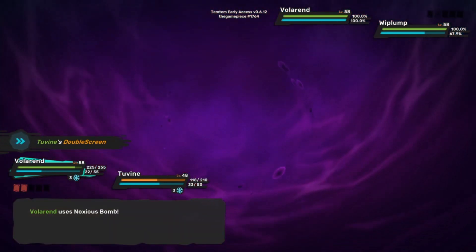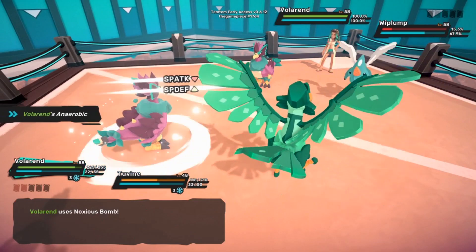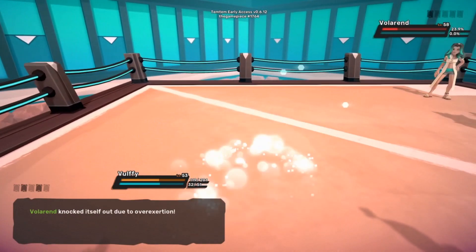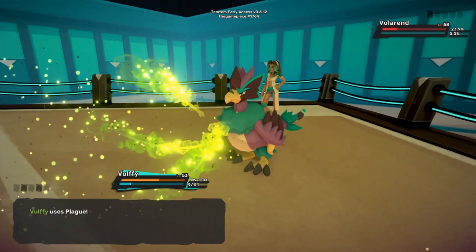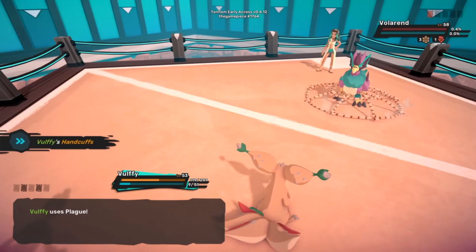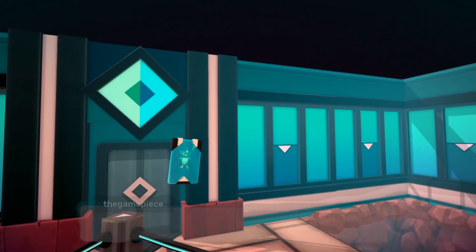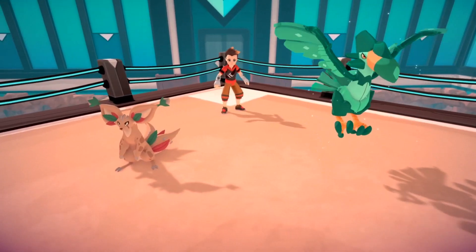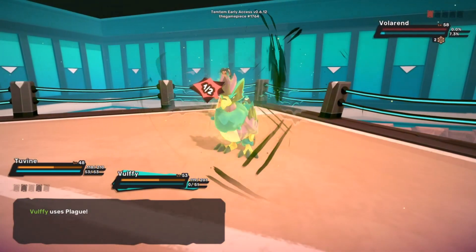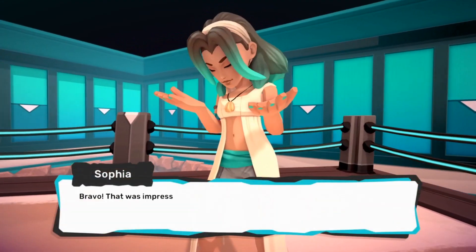Once you've managed to defeat the dojo leader, the first three leaders you defeat each week will grant you a reward of a radar item. These items can be used to chain particular Temtem — we'll have a more in-depth video going over that, but you can get three of these per week. You also get a monetary reward in the form of Pan Sun; for defeating Sophia I roughly got 7,000 Pan Sun. There are four leaders you can defeat each week, so you're looking at about 30,000 Pan Sun per week just for defeating these leaders, which is pretty respectable and a nice extra thing to do each week.